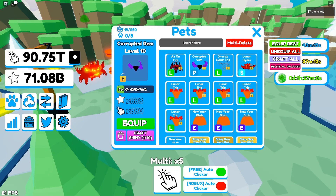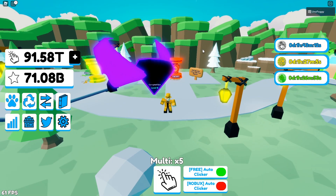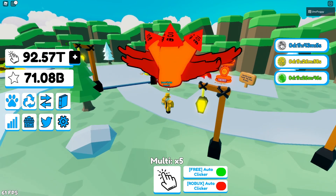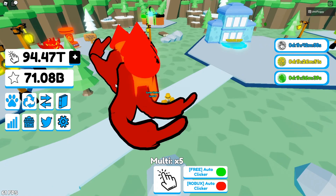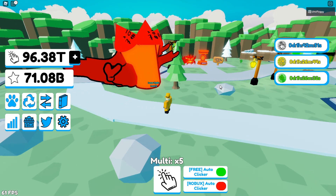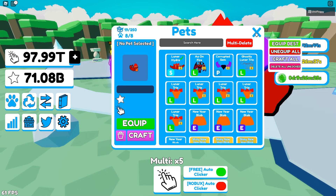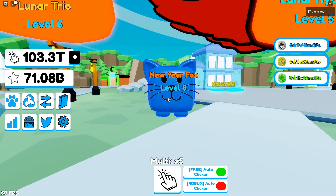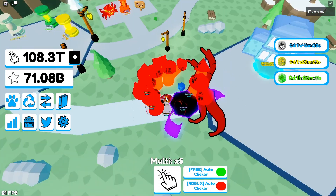The Corrupted Gem is my premium robux pet — really cool looking with the purple and black. Then there's the Lunar Hydra, which is fairly big — it's got the fireworks effect like the Lunar Trio but also has these really cool arms or wings coming off it. I believe it's themed around Chinese New Year, which is why everything is lunar-themed. Equipping my whole team, you can see the size comparison — there's also a random New Year Fox rare at level eight, but it's tiny compared to everything else.